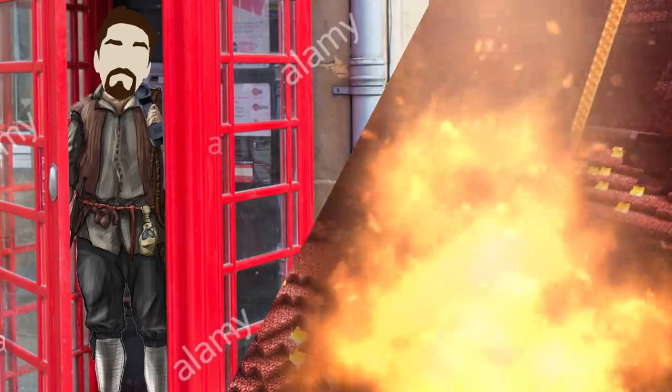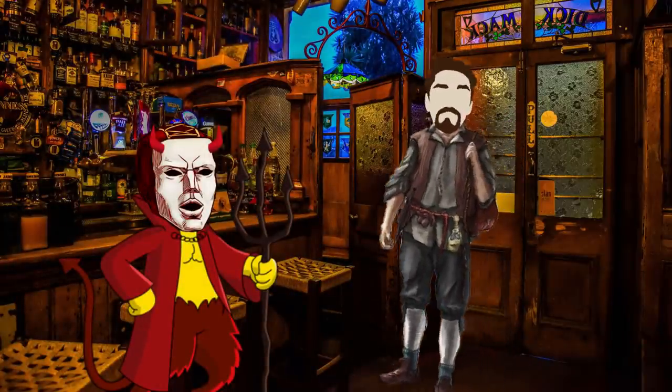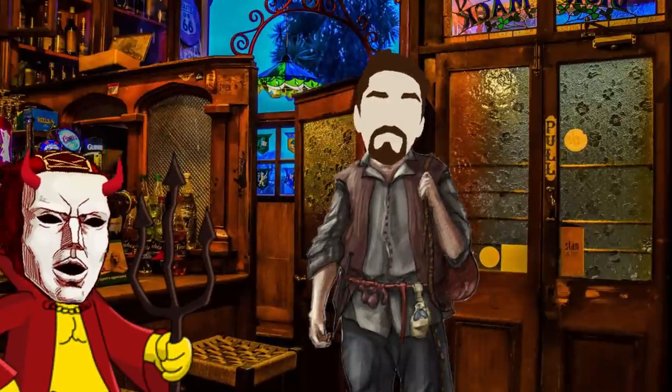The devil immediately erupts into flame and manifests. It takes 15 minutes, and then Jack walks into the door, already pre-gamed up. He walks in, kind of burping. He's like, hey, what's up, devil? Or blue severe. I don't know what do you go by right now? Like, what's your thing?